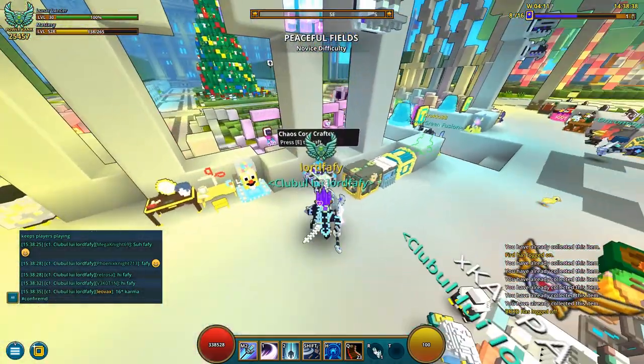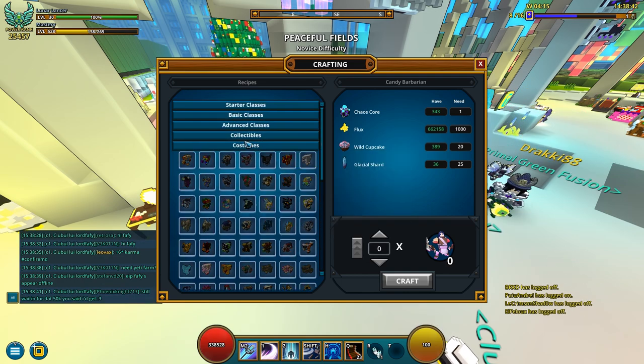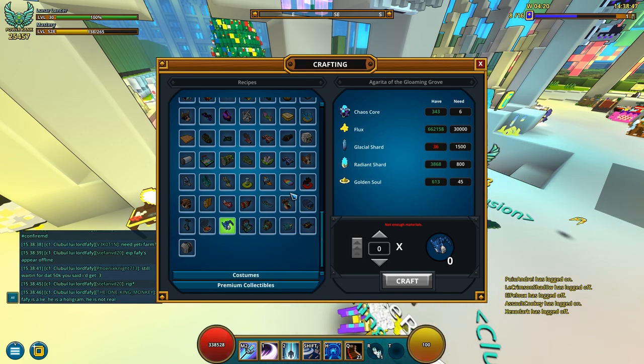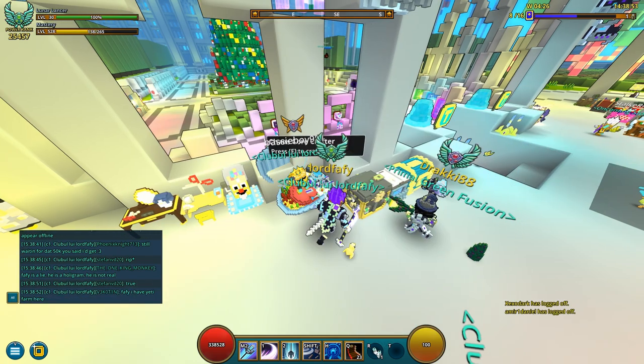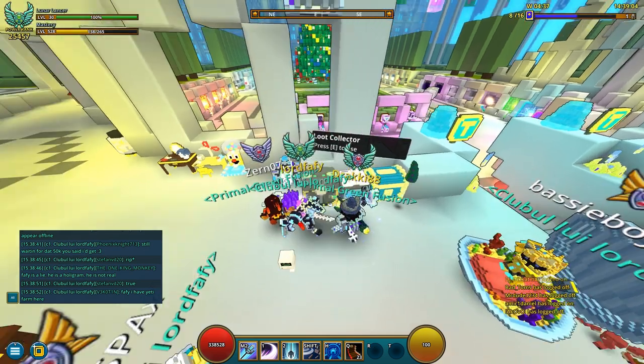Let me consult the chaos crafter — where's that mount at? There it is. It's fairly cheap to craft: 30k flux. I'm lacking some glacial shards first, so let me place this into the loot collector and get those 4 chaos cores, even though I don't need them.